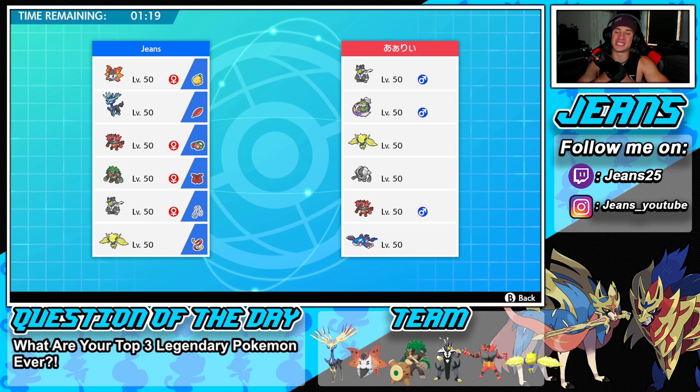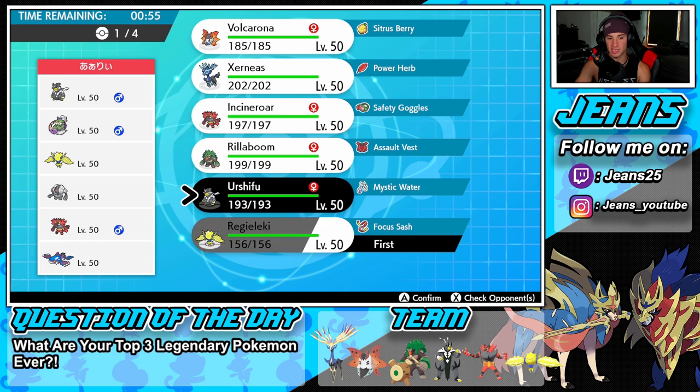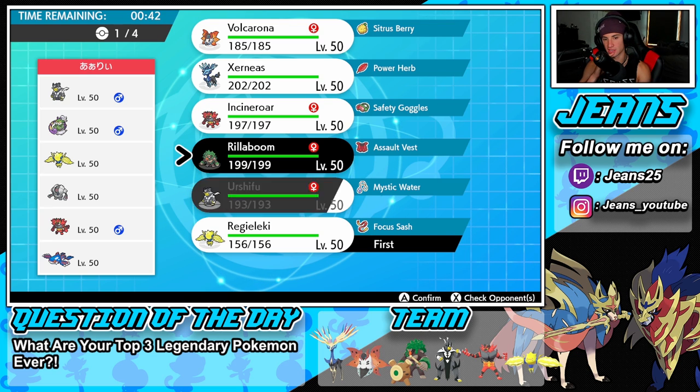Battle number two — going up against a Kyogre team! We all know how strong Kyogre is in this game — check out my Kyogre video if you haven't, he's pretty much broken in my opinion. I can see a Tornadus and Kyogre lead coming, so I definitely want to pose a big threat with Regidrago. Who do I pair with him? Say he leads Regidrago — we could go in with a Fake Out which could be lovely.